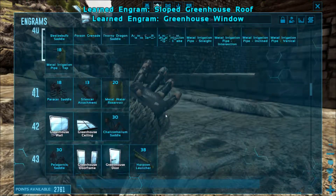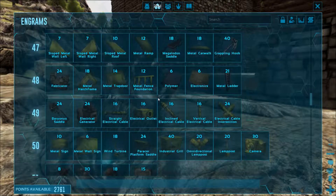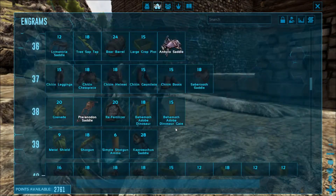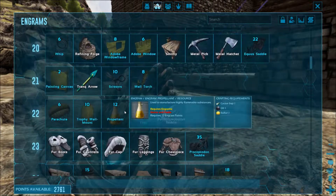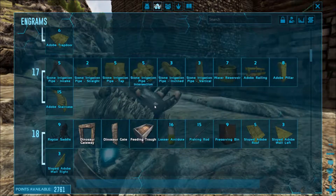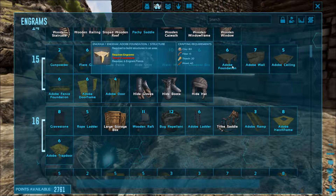We have a greenhouse window but we don't have a greenhouse window wall. I know you don't have to build everything out of greenhouse materials. We're not gonna need the window actually. I want to do things we haven't done. We'll do that — I was thinking stone, but I want to know what the adobe looks like. Changed my mind, we'll do it out of stone.